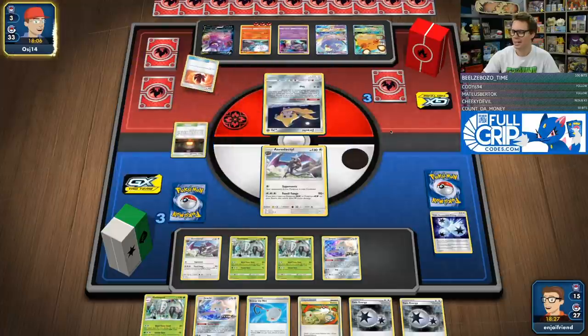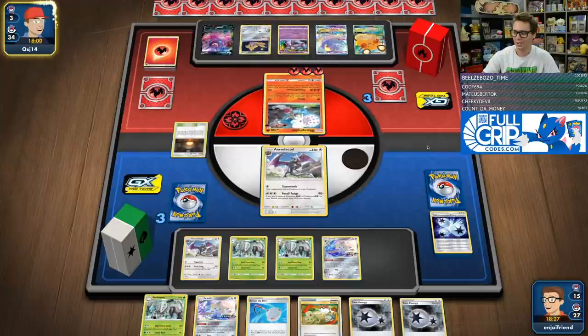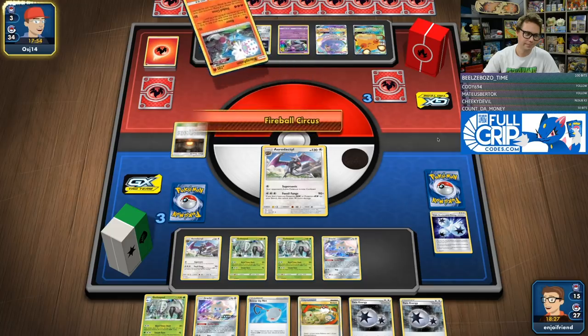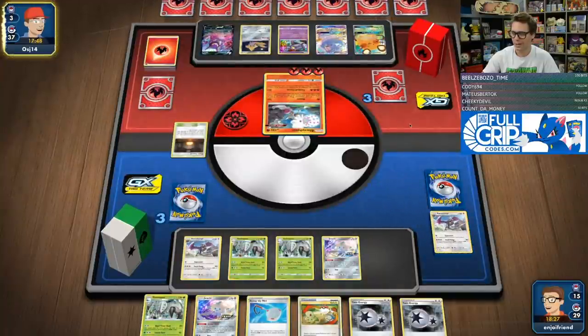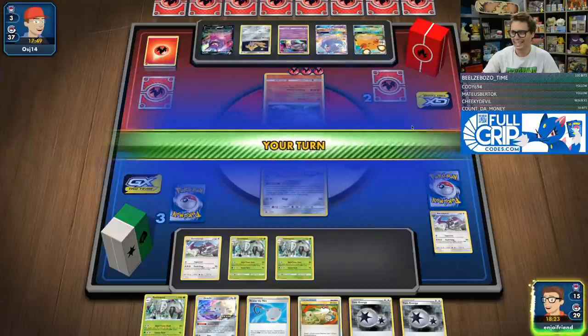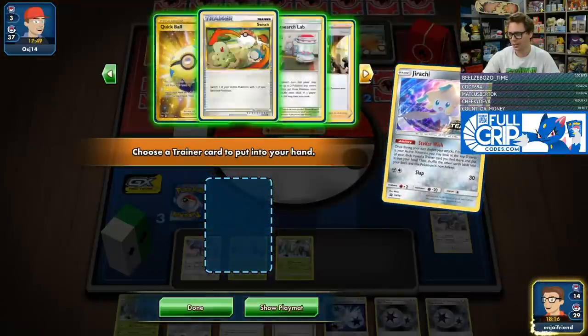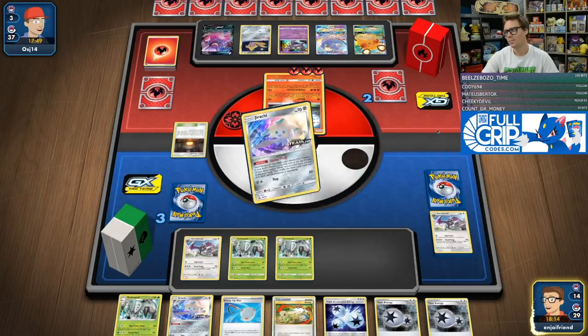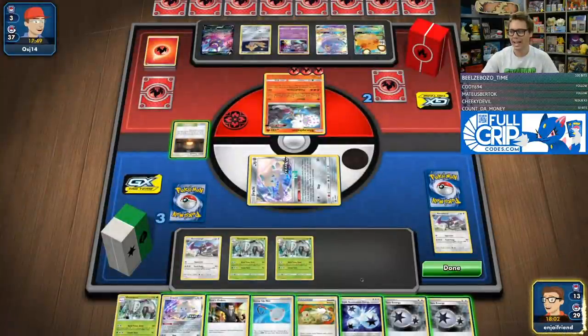We've put in a decent amount of time with this Aeropod list and it's showing off — setting up very consistently, all the counts feel good. They're going to go 150 damage here and take the knockout, but they've got three cards left in deck and there's not a lot of ways to refill. We've got the Triple. Stellar Wish here — there's Boss. I'm actually convinced they might not be able to Welder again without decking themselves out. They've got all four Welder in the discard pile.